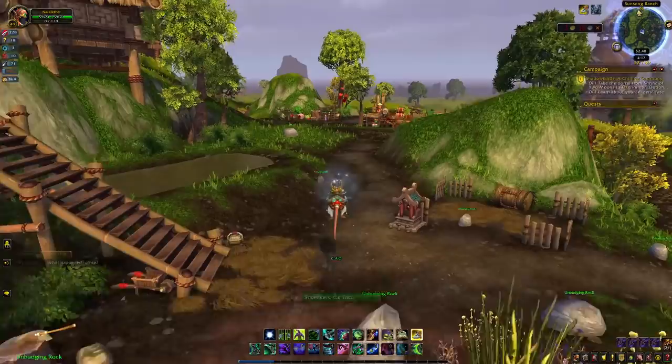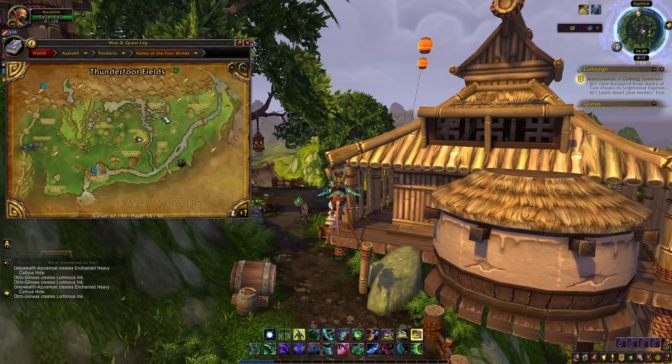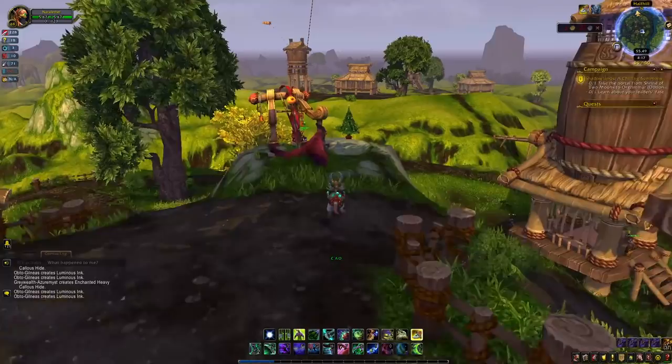The first thing I want to do is get the flight path for Half Hill. The easiest way to get here is from your major city - go through your Mists of Pandaria area portal and then fly as close as you can to Half Hill. I flew from the Grassy Climb flight path and flew down. Now we're going to grab the flight path so next time we can get here really quickly.